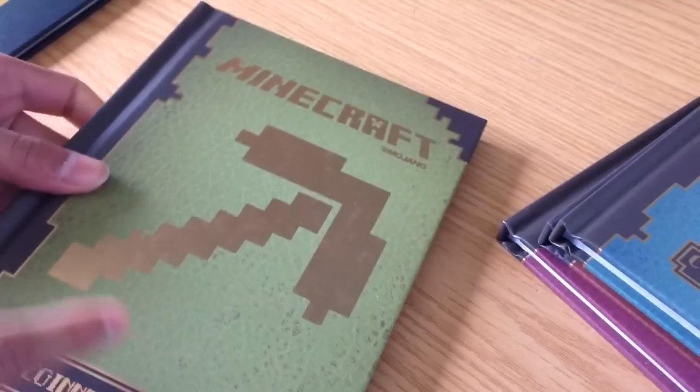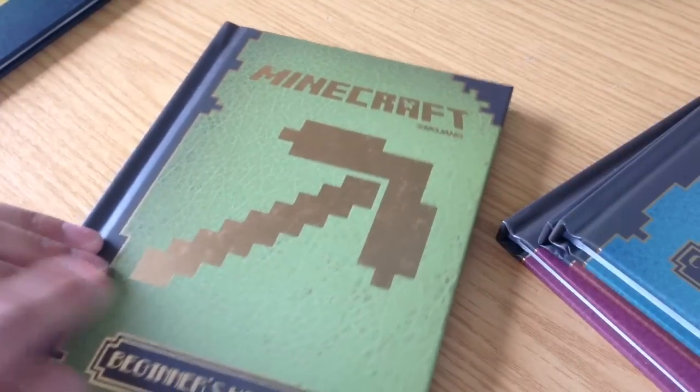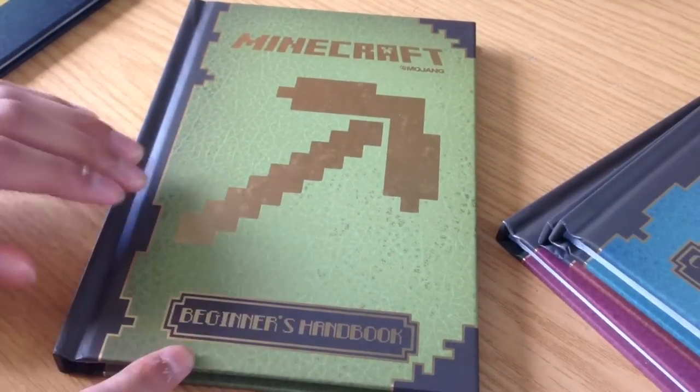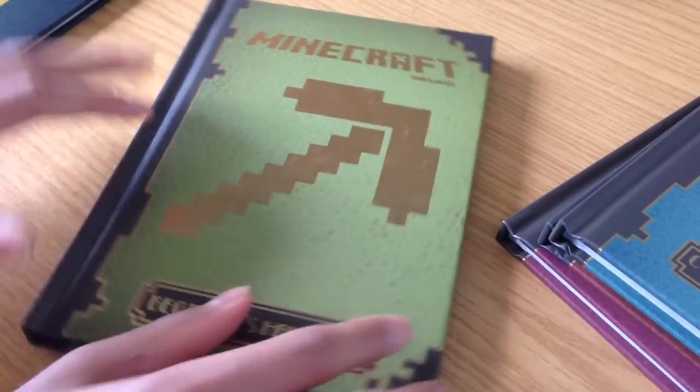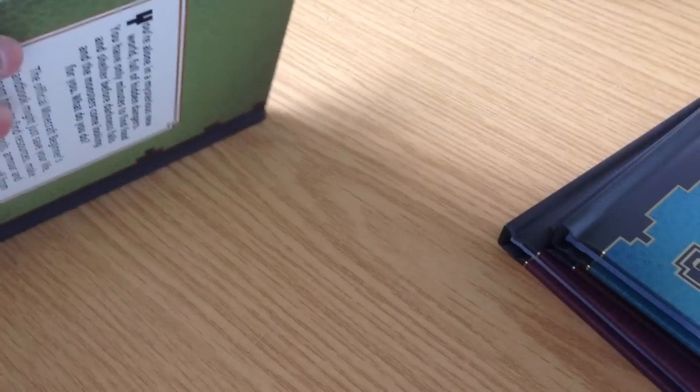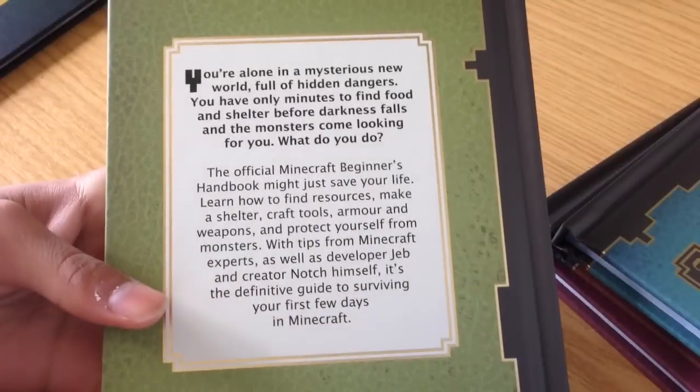The first one I got was the Beginners Handbook and I think this one is definitely the best one out of all of them. Even though it sounds a bit noobish — I was thinking I shouldn't get it — but I needed it for my collection. It's really good; it has really, really good things in there, some stuff I didn't even know.